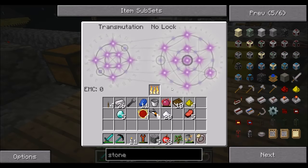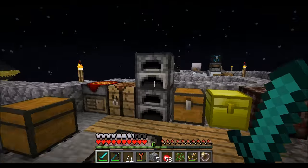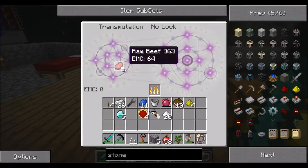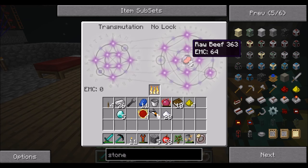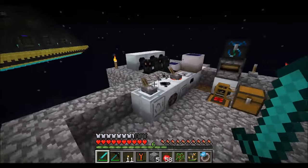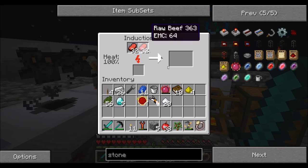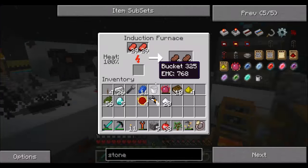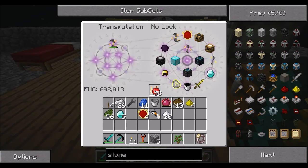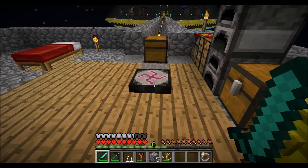I should also teach this thing some beef, because I wouldn't mind eating beef more than some of the other food I've been eating. I think I'll just teach it raw beef and then cook it into steak whenever I want. I don't have to eat apples anymore. Apples are nice, but I'm kind of a steak and potatoes kind of guy.